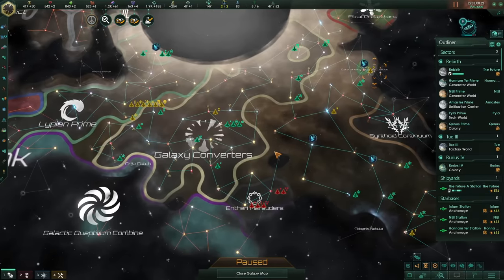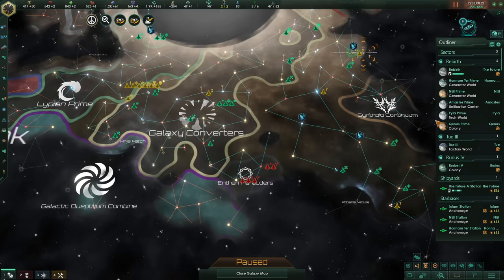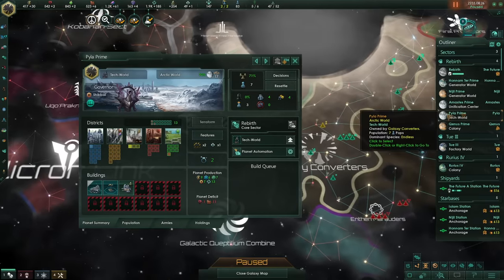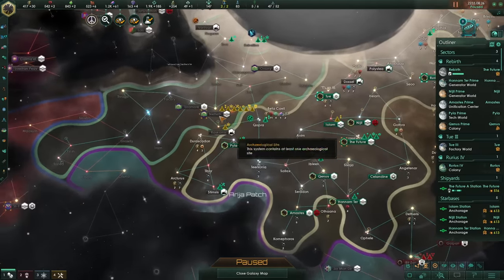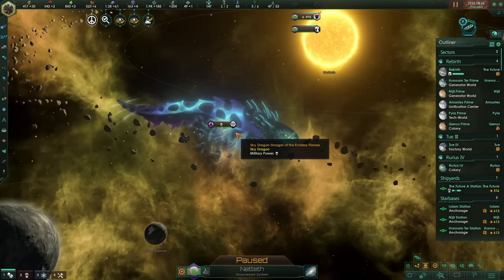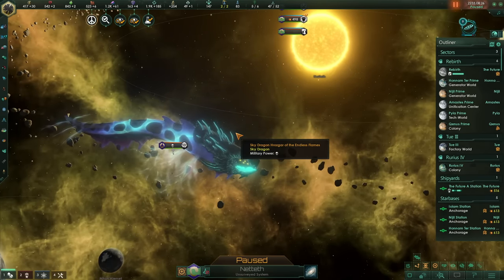We can expand aggressively without much worry, which means we can go a bit more into tech and Unity, build some unification centres and research worlds. Once we have enough force, I will destroy this dragon. I know the dragon can at least defeat 6,000 fleet power because I've had a raid with the dragon before, but I've never attacked it myself. Weird eel dragon — I'll destroy you later. People are really hating on us, and I've just spent all my influence expanding into this territory over here.